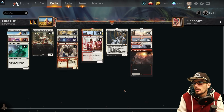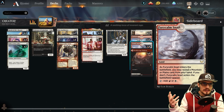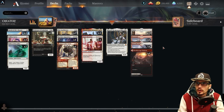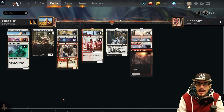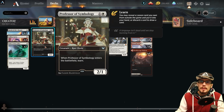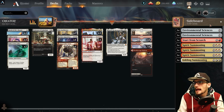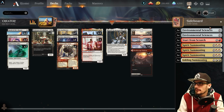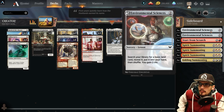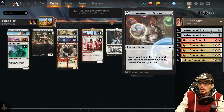We have the snarls as well — a new addition. Enters the battlefield tapped unless you reveal a Plains or a Mountain from your hand, which is really good for aggro decks. We also incorporate Professor of Symbology, two power one toughness — when it enters the battlefield, learn. That takes us to our sideboard filled with lesson cards, a new mechanic within Strixhaven. Environmental Sciences: for two at sorcery speed, search your library for a basic land card, reveal it, put it into your hand, shuffle, gain two life. We need to hit Winota as early as possible — if you need the land, take the land.